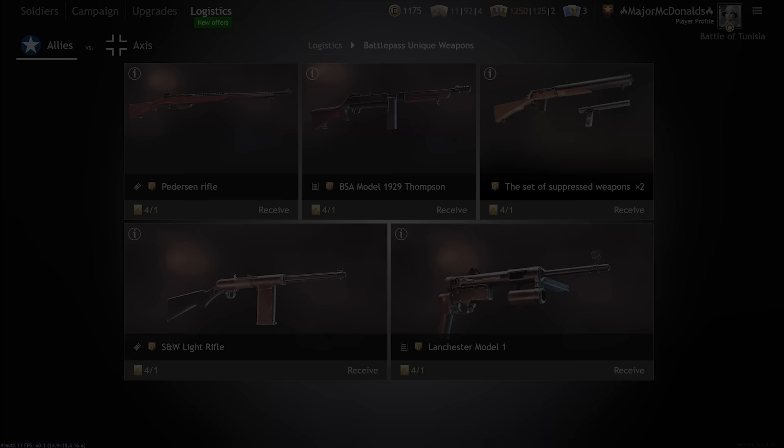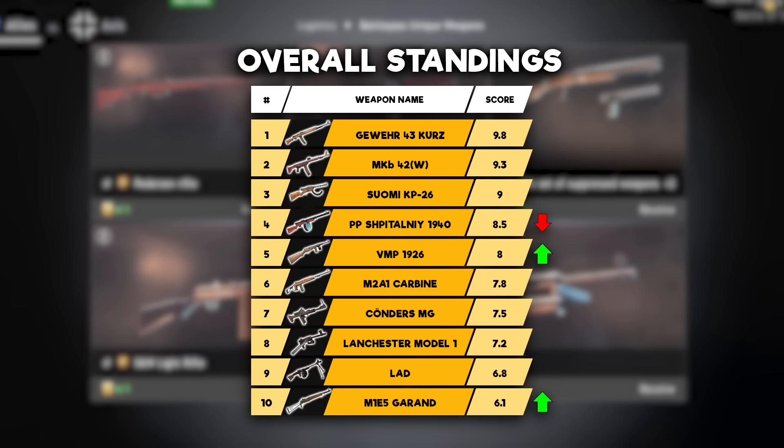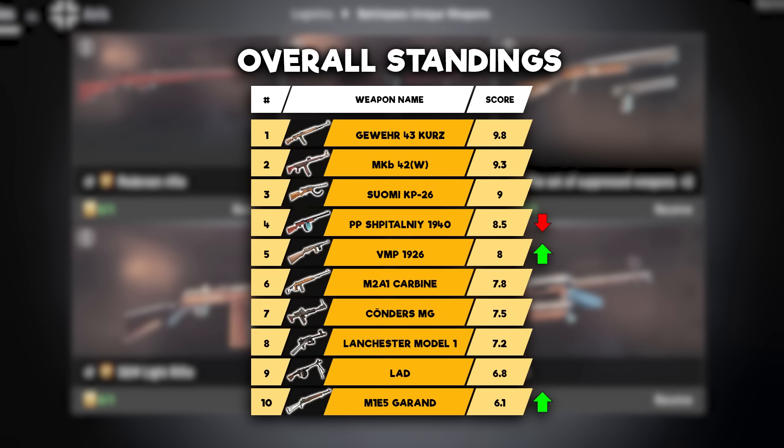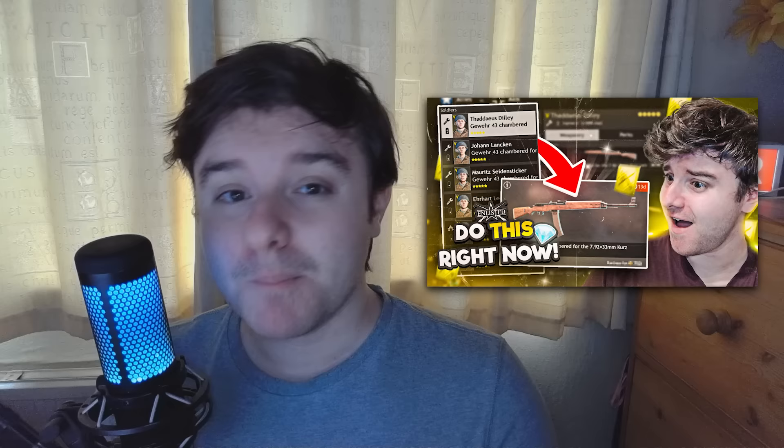25th tells you to make sure you know the best gold weapons in the game so you can make the best use of your extremely valuable gold weapon orders, even at a low campaign level. Some of the best ones as of today are the Gewehr 43 chambered for the Kurtz cartridge, the Suomi KP-26, the PP Spitalny, the MKB-42H, the Kerndes MG, and the VMP-1926. You can switch gold orders between campaigns and buy multiple of them, but bear in mind more good gold order weapons will be released in the future.